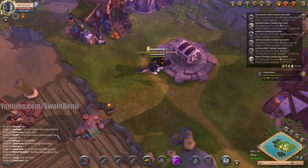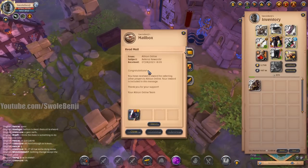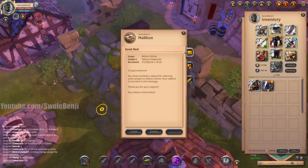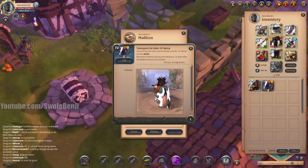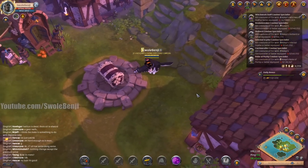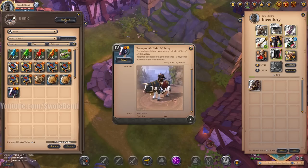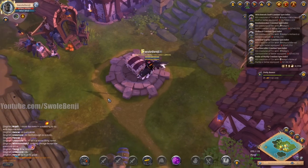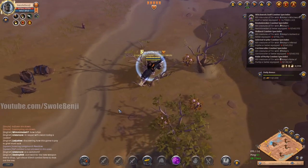Before I head out, I'm just going to grab this — old Bessie here. We got old Bessie, a cow mount — look at those udders! I'm just going to stash that away. People are saying this mount skin is going to be worth a hundred million silver. We'll see in a couple months.